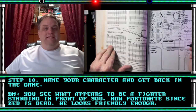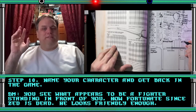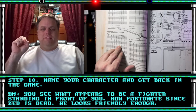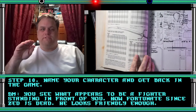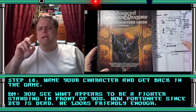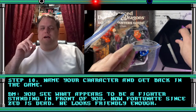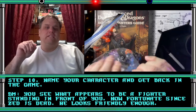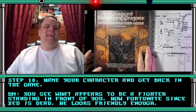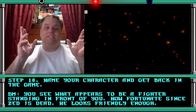Step ten: give your character a name and get back in the game. You've really wasted a lot of time already, haven't you? After all, your party's counting on you. Your character appears in front of the party — is it a fighter? Perhaps it's a paladin? How fortunate. Since Zed is dead, this guy looks friendly enough — maybe you should talk to him. All right, well thanks for watching and I really appreciate it. Catch you next time, bye.